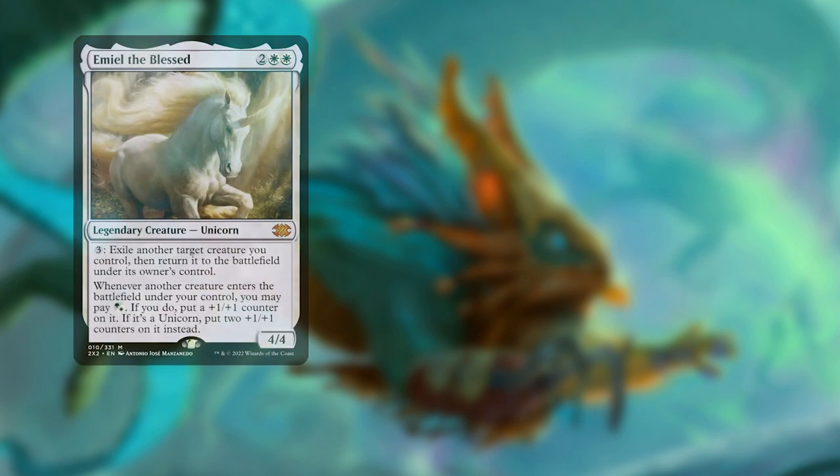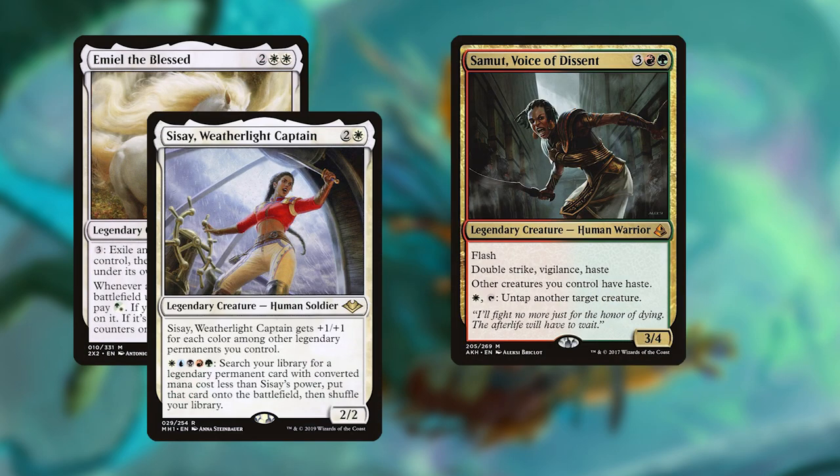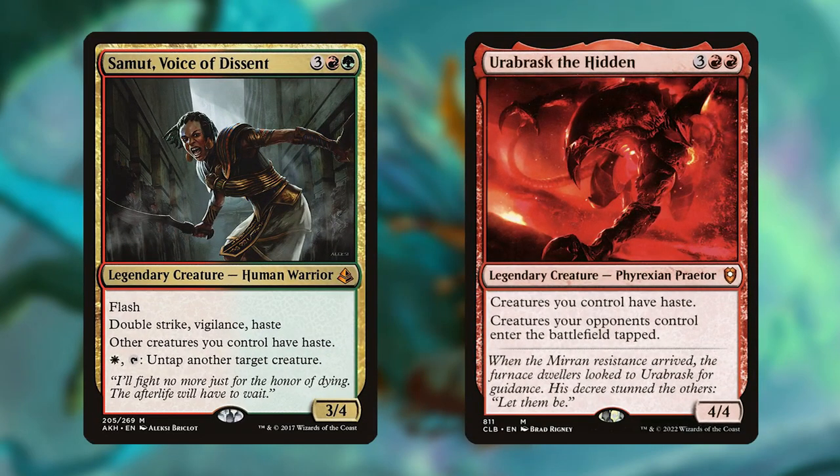Another great category of cards are utility creatures. These are creatures that have an activated or static ability that generally helps the deck get to its win conditions. It includes Emiel the Blessed, Sisay Weatherlight Captain, Samet Voice of Descent, and Ourobrask the Hidden. Both Samet and Ourobrask are mainly here because they give our other legendary creatures haste, which is vital to a deck based around combat damage.